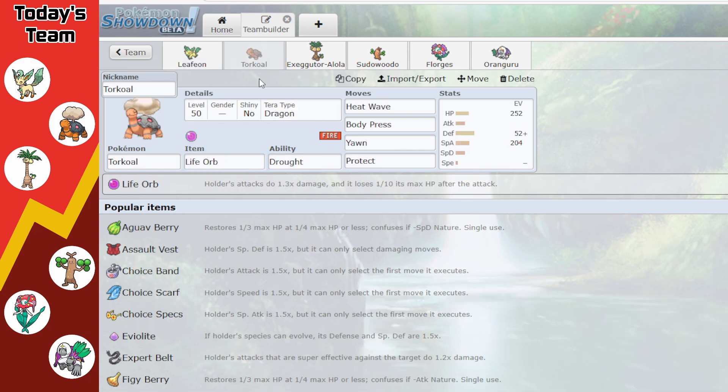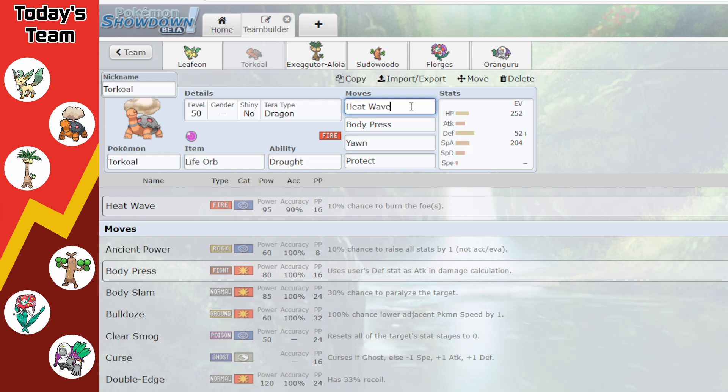Next up we have our sun setter, Torkoal. This Torkoal isn't designed to be a Trick Room Torkoal — you should min-speed Torkoals for that — ours is a Huey Torkoal just to deal consistent Fire-type damage whenever Sun is activated by Drought. We also have Body Press since we don't have many other Fighting-type options on this team, and it's nice for dealing with Steel types, as nothing else on the team really handles Steel types well.